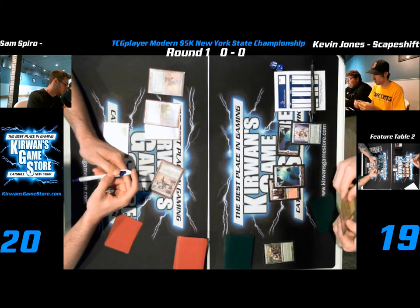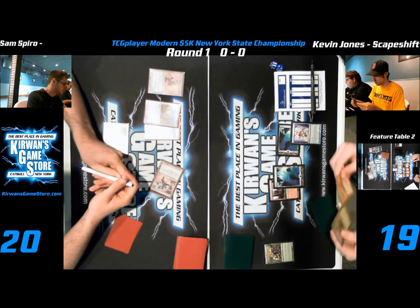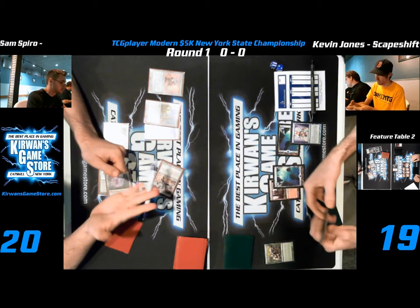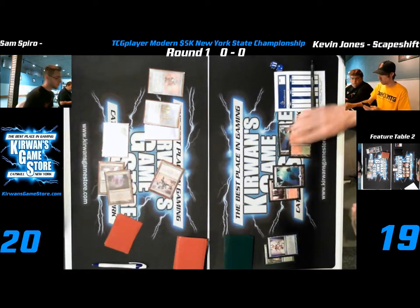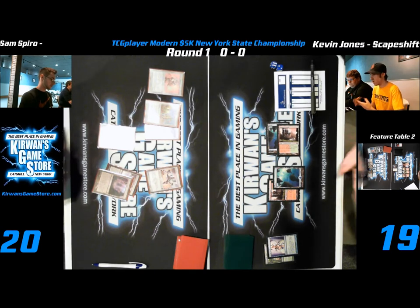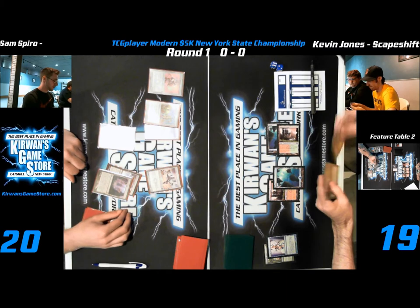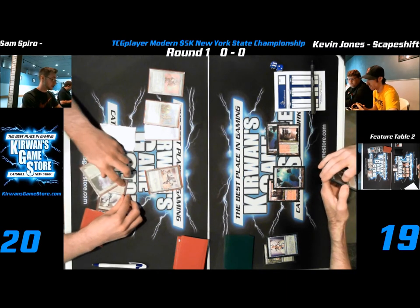Kevin's thinking about what to do — Izzet Charm and Search for Tomorrow are the cards he's pondering, depending on his hand. Izzet Charm is a pretty decent removal spell, which is good in this matchup especially. It can counter whatever — if he's going for Cranial Plating, he doesn't have the mana yet, but we won't get there.